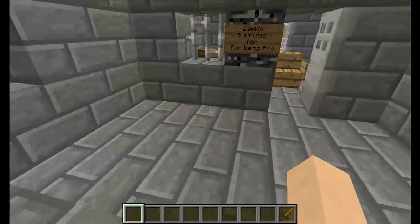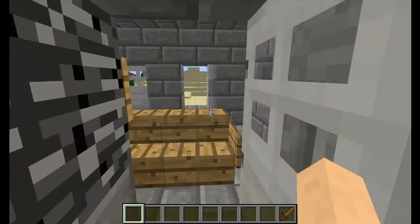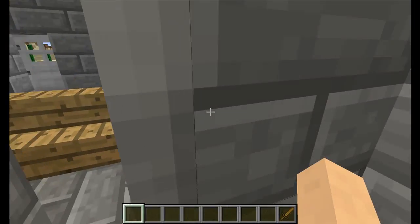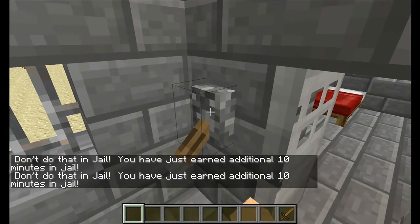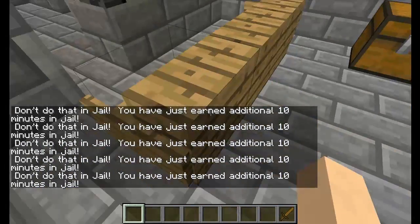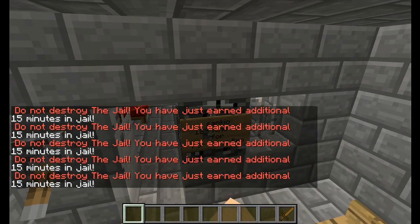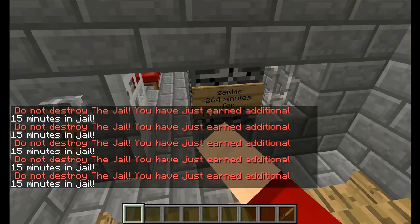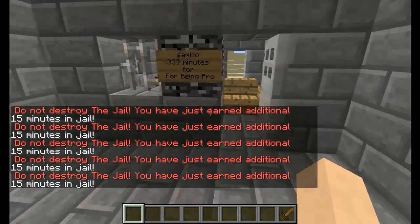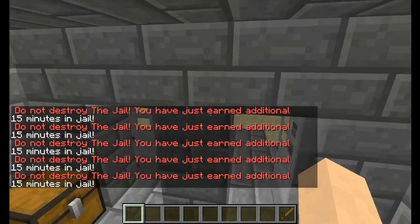I've changed the configuration — I'll go over that later. Let me show you what you can't do in jail. For instance, you can't use items, and because I'm doing that my time has gone up. I also can't destroy blocks — look, my time just went up again. The more bad things you do, the more time you get. You can modify all of this in the configuration.